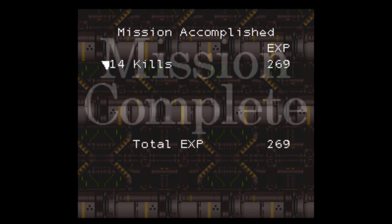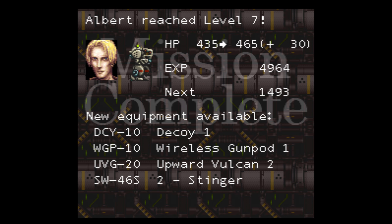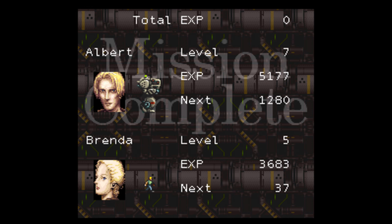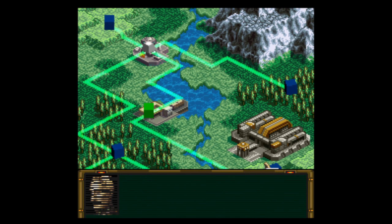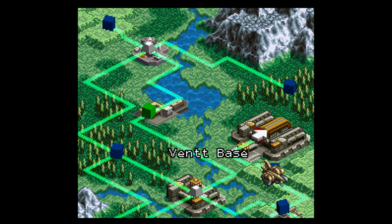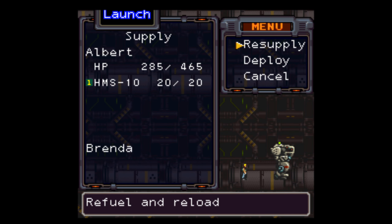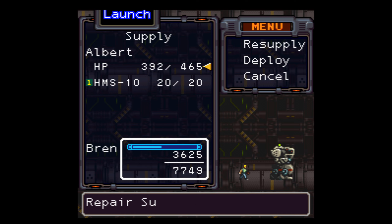Nice bit of experience and money. We gained a level, so now we're level 7. Now we can, when we have access to it, buy the decoy, the wireless gun pod 1, the upward Vulcan 2, and the stinger. Very nice. We need to head on to the vent base. This base we couldn't have gone into unless we had the card from the area we were just at. Let's resupply and deploy.